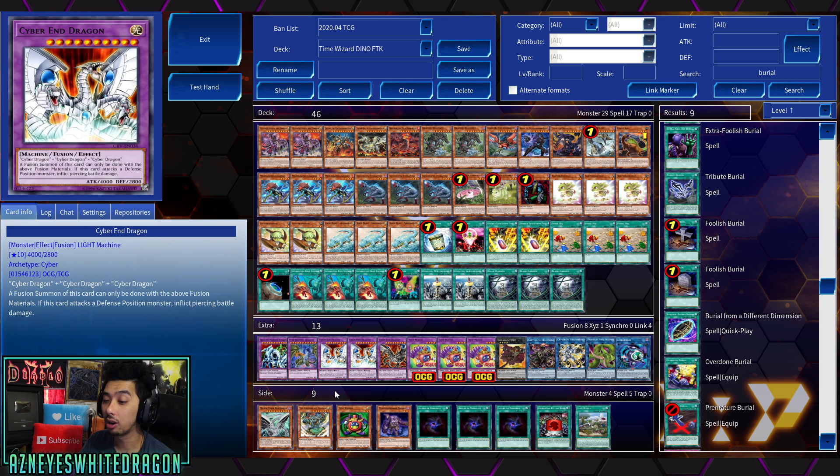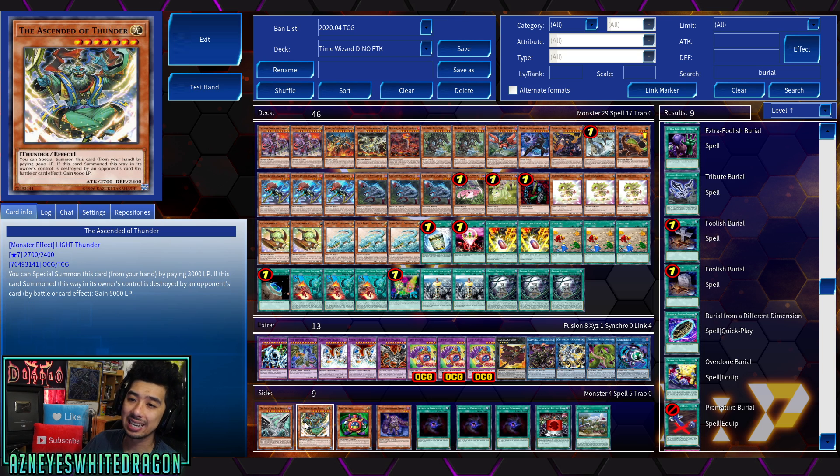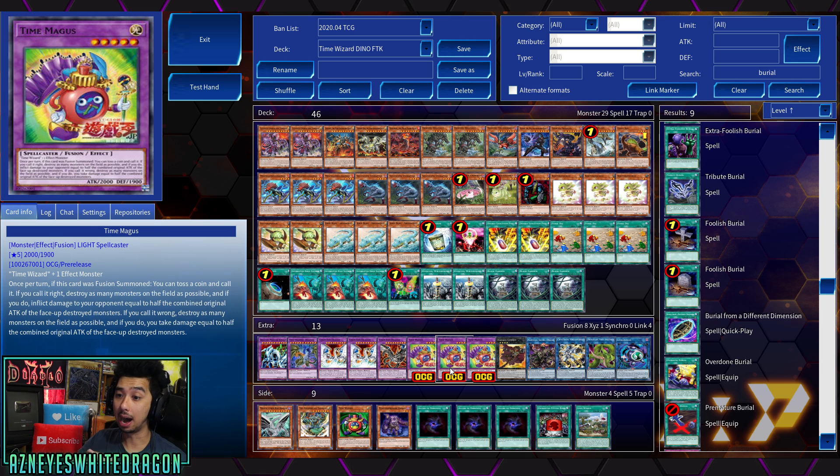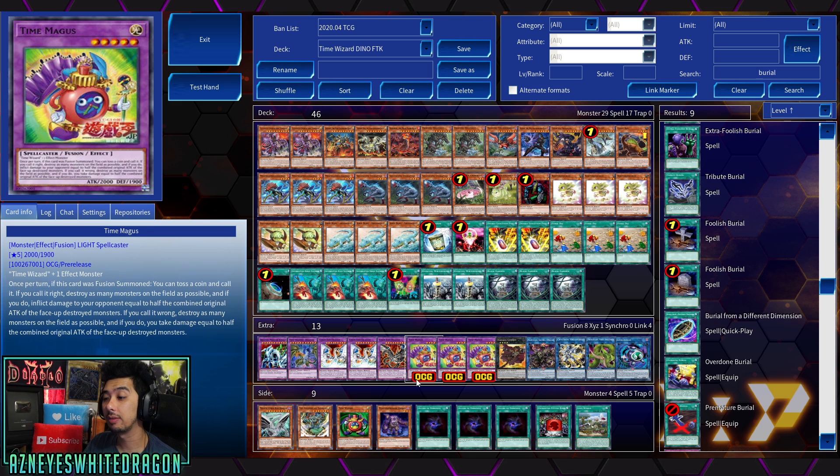I was even thinking Malebranche could maybe pull it off too. We're in kind of testing phases for Time Magus. The Ascendant of Thunder is another card where you can Special Summon it — it has a bunch of ATK, so you can link off into Saryuja, but more importantly when Time Magus pops everything and deals damage equal to half the combined original ATK, it's just extra damage. It could be an okay card for that. It's also Level 7 so you can make Mecha Phantom Beast Dracossack tokens and go into other plays. I think there's a lot of potential with Time Magus and it's quite a cool card.